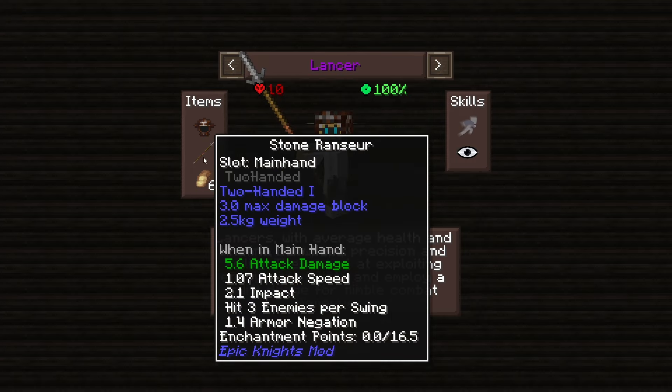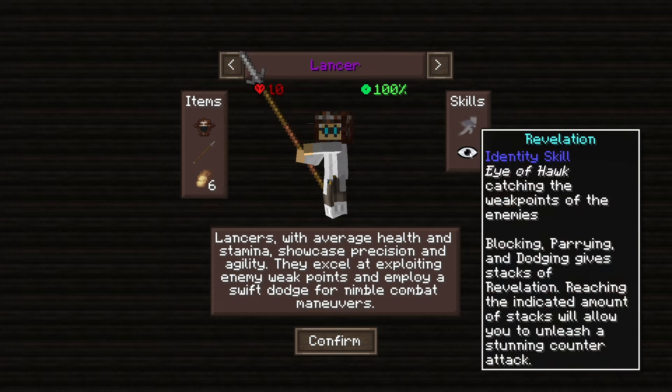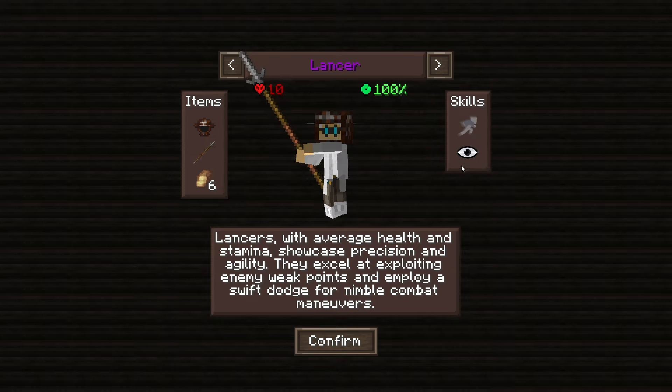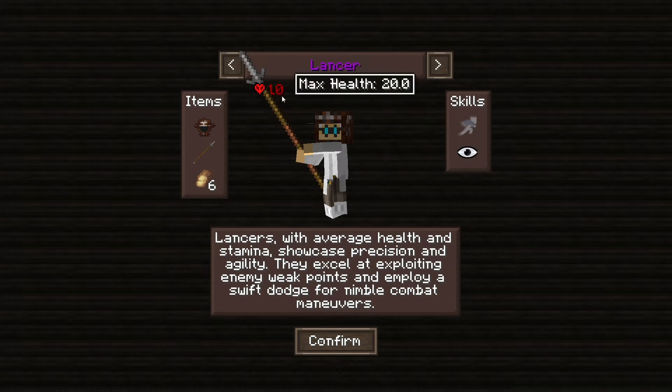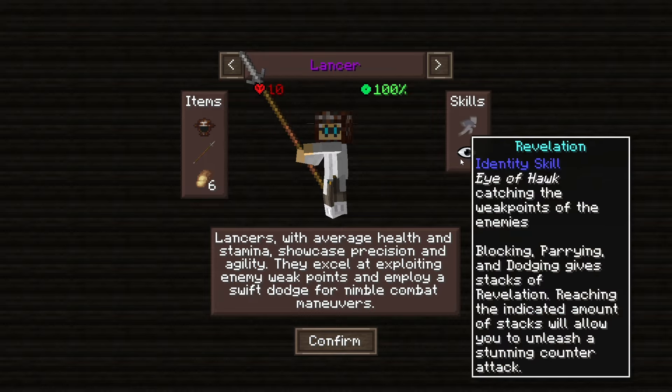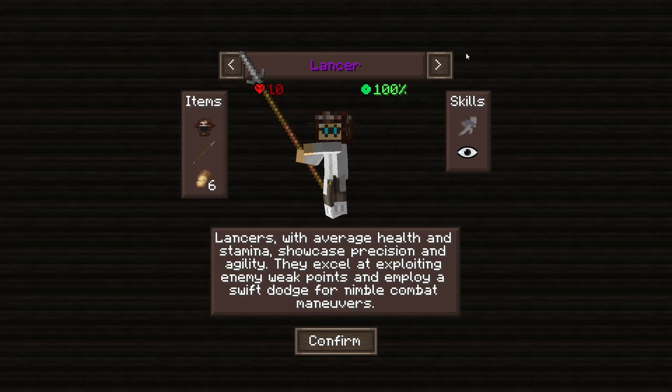The Lancer seems really good if you like to block and dodge a lot to build those stacks and land big blows on enemies. This class plays a bit further back but the Revelation skill is what really shines here. Max health is 20 with pretty good max stamina — middle ground similar to the Warrior — but the Revelation skill makes this a better pick than the Warrior in my opinion, depending on your play style.